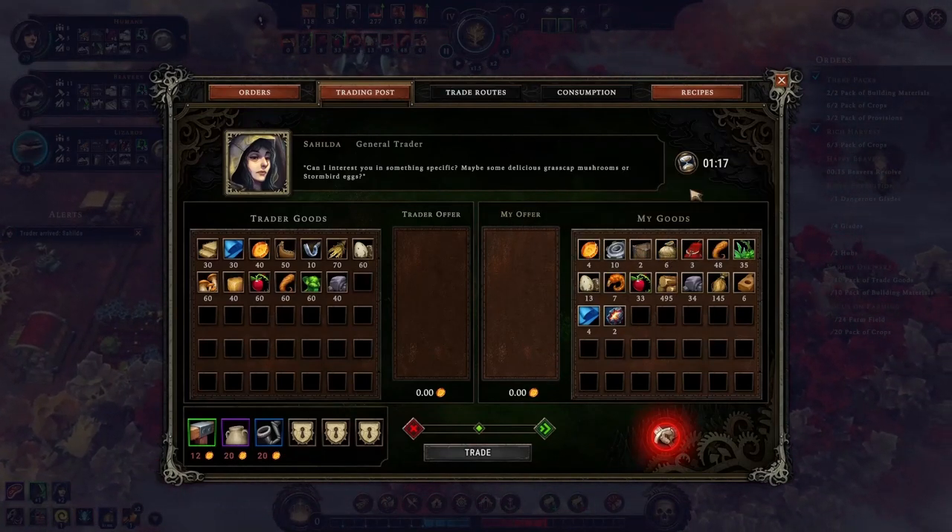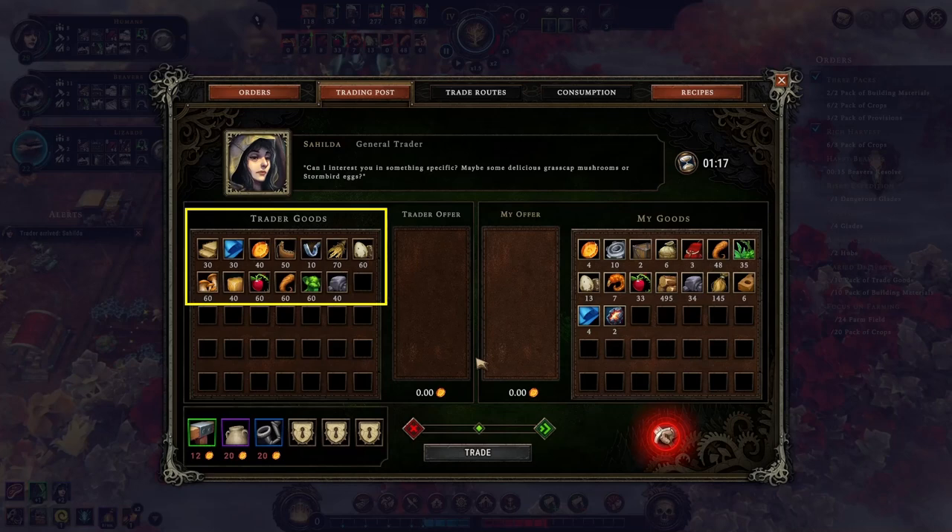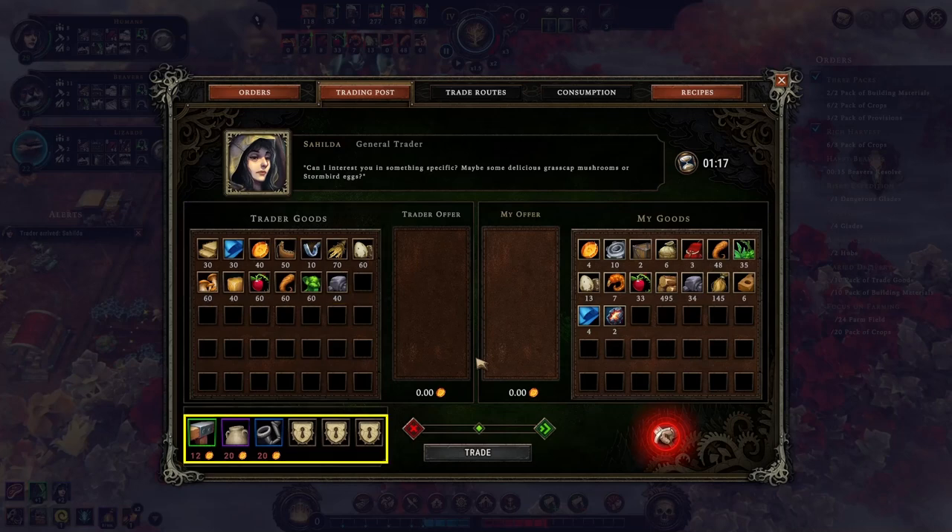Once we build a trading post, traders visit regularly. They don't only sell goods — we can also buy cornerstones, blueprints, and sometimes reputation points from them. What's on offer is different every time, so we need a bit of luck to be able to get what we need from a trader.